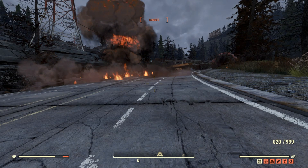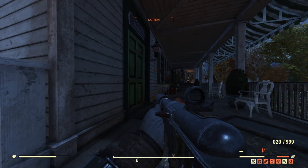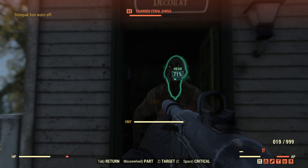Next up, we've got the combat rifle with the automatic receiver removed and replaced with a refined receiver. Let's take on some ghouls and see what the stats come up with. Our first critical hit is against a charred feral ghoul, level 62 — going for the headshot at 65% chance to hit — and we do 309 damage. I don't believe adrenaline has triggered at this point.